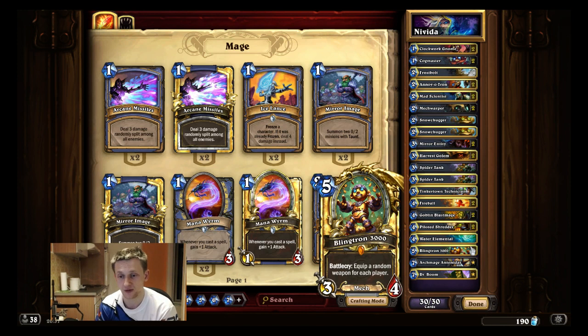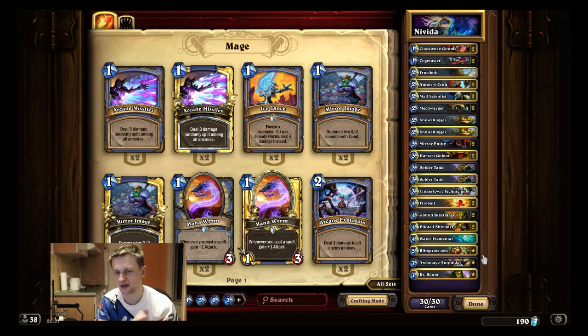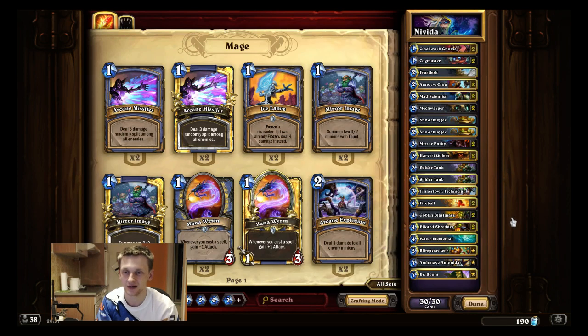Instead of Gazlowe I like to play Blinktron 3000 for the additional burst damage. Most of the time you don't care if your opponent gets a weapon because you freeze them, kill their weapon with your Blinktron, or they just lose to your burst damage anyway. And then Dr. Boom — I don't play Ragnaros because it's too slow and only good against Freeze Mage, which most people aren't playing right now. That's the list I'm using, I really like it, and I'm going to show you some games.